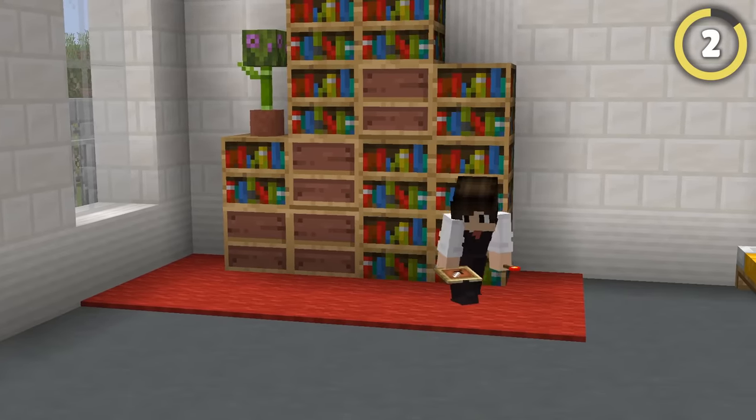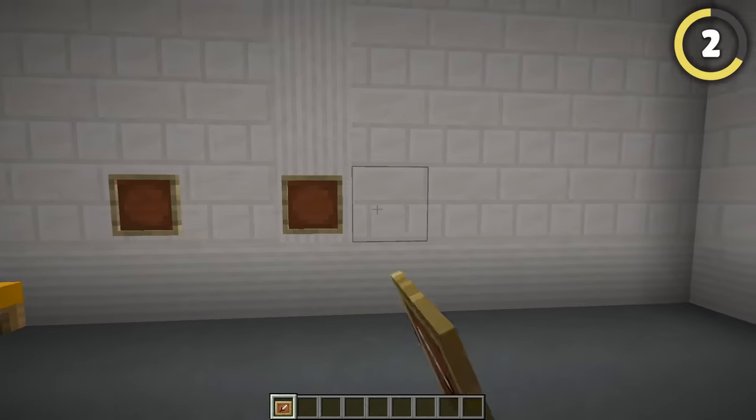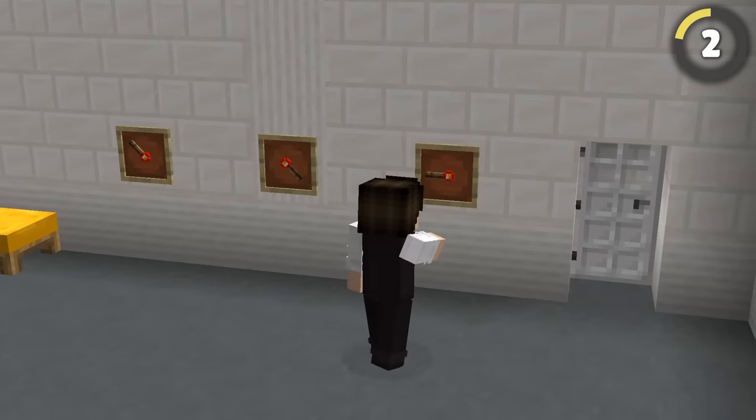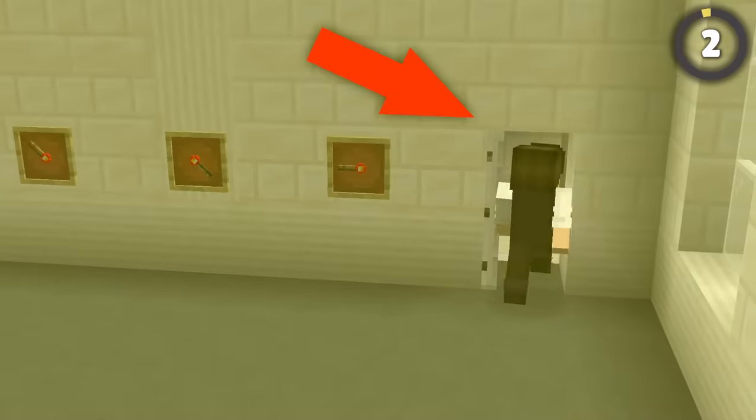If you're looking for a super inconspicuous way to hide your base, try placing a few item frames around your base and hooking them up to a code lock mechanism like this. The secret door will only open when all of the item frames are set to the right rotation.